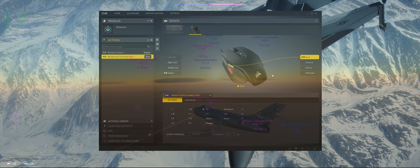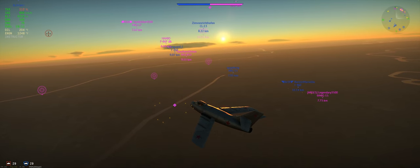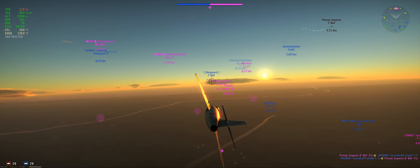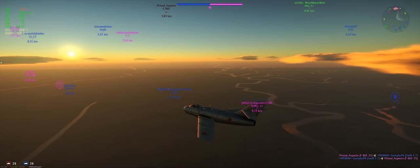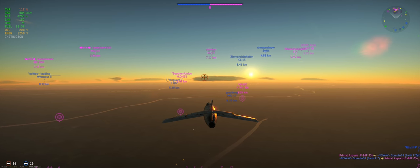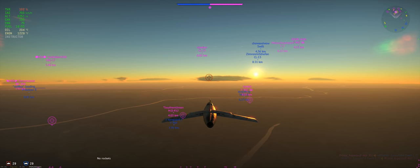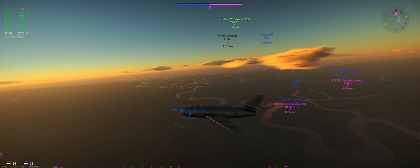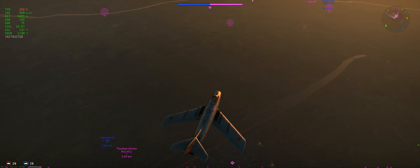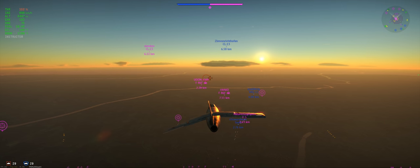W and S are my elevators, A and D are my ailerons, and Q and E are my rudder - most of those are stock. Also, my right mouse button activates the radar if you use it, though I'm not sure I'll keep that setting because sometimes I have to double-tap it to dismiss it.